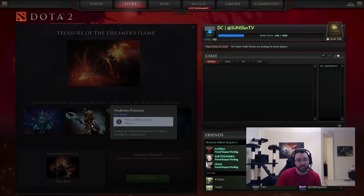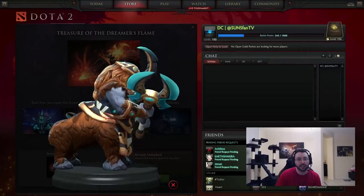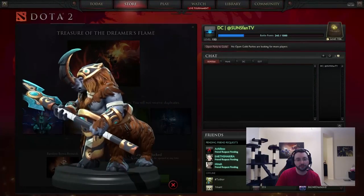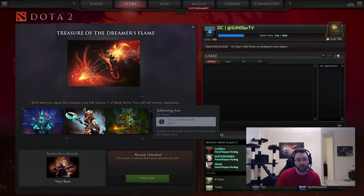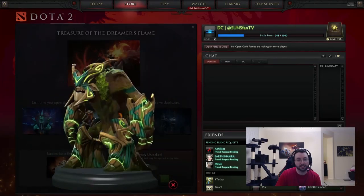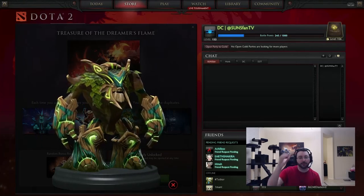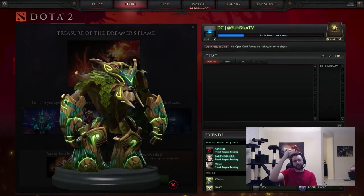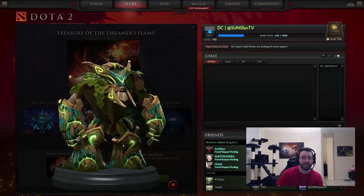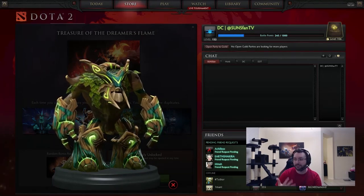We have the Vindictive Protector set for Magnus. That's pretty. I like the hair on that one — it's got some pretty locks. The Splintering Awe set for Treant. This is like... I don't know, some ancient... like Mayan. I don't know if it's Mayan but something. Can you guys tell how I sound?